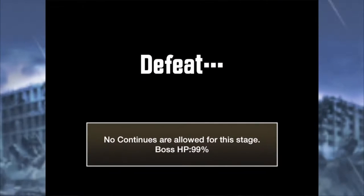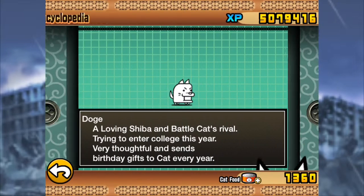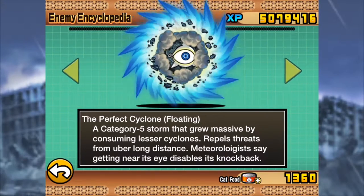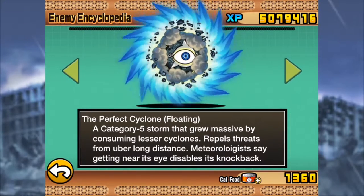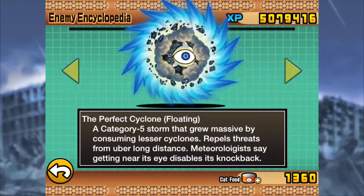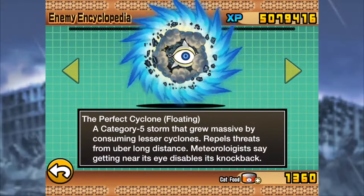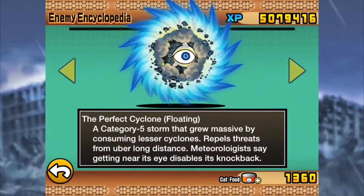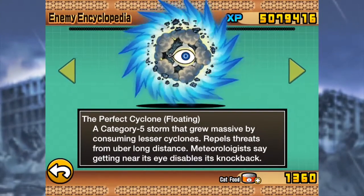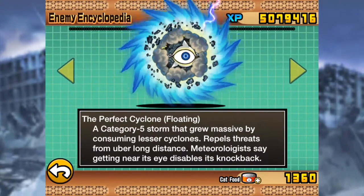No continues are allowed for this stage. Boss HP 99%. Enemy units — and here it is: the Perfect Cyclone. A category 5 storm that grew massive by consuming lesser cyclones. It's a cannibal cyclone! Repels threats from uber long distance. Meteorologists say getting near its eye disables its knockback.